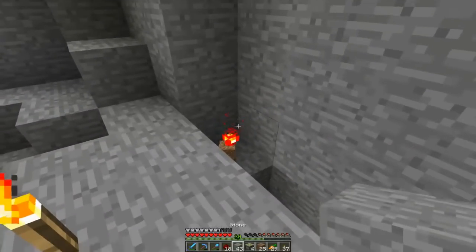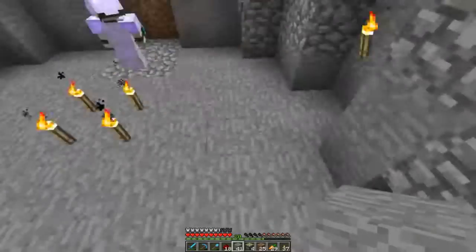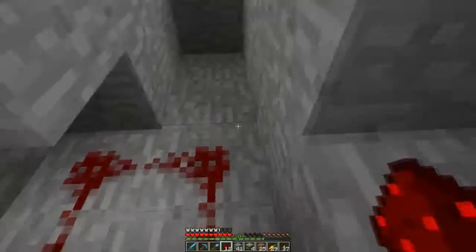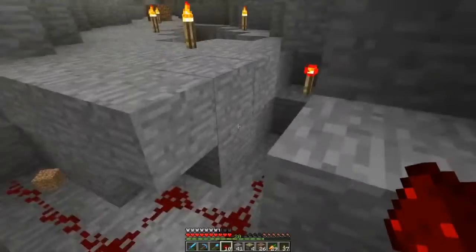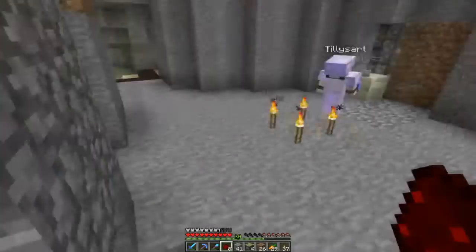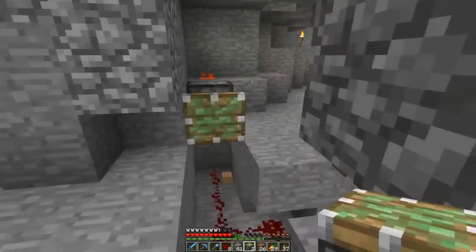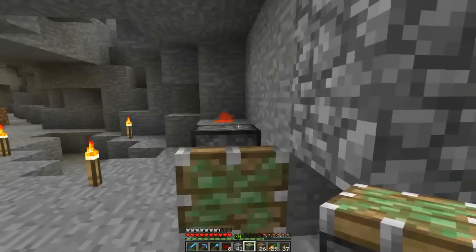So we're going to connect these up with some redstone — loop it around there in a square. On top of these blocks we also need one piece of redstone to get that powered. And we have four pistons to place: one there, one there, and one on top of each. See if I can get this without messing up.